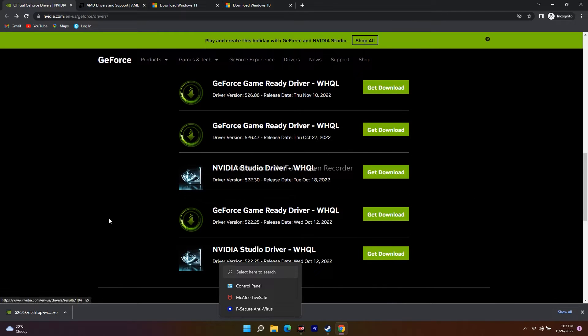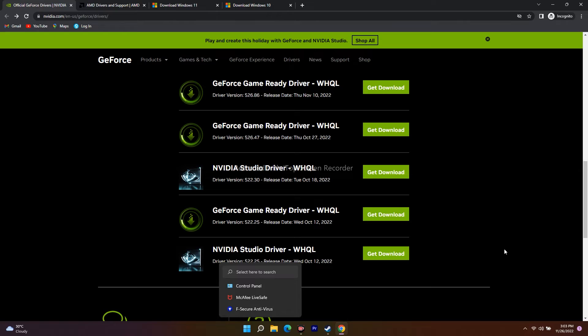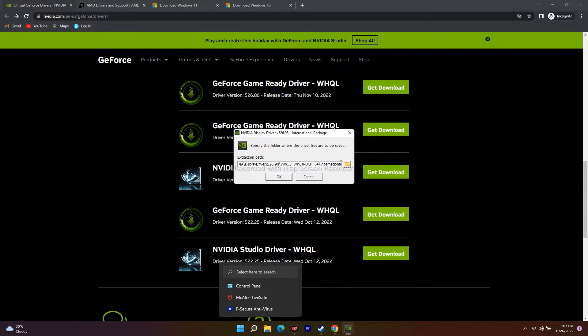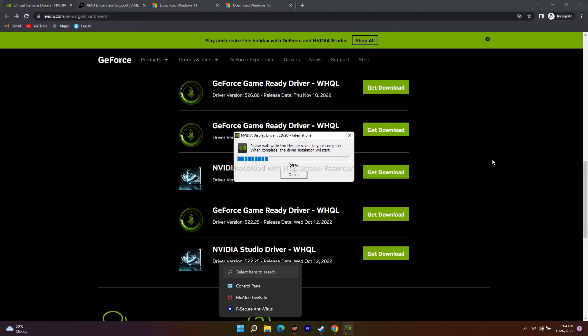Rolling back the driver just means we are excluding the latest update and going for a slightly older one. Click Get Download, open the file, and it will ask you a few questions. Just click Run, select your location, and click OK. Wait for it to complete. Rolling back graphics drivers to previous versions has helped many users, as I've seen on Reddit.